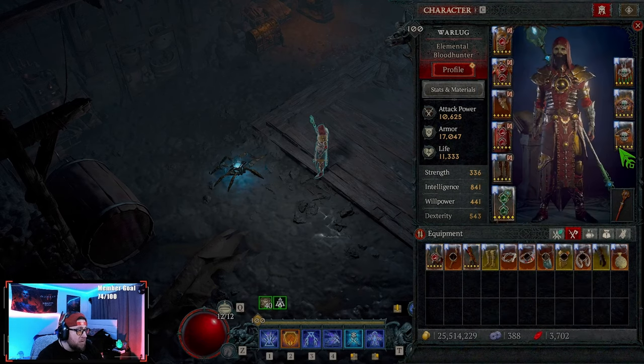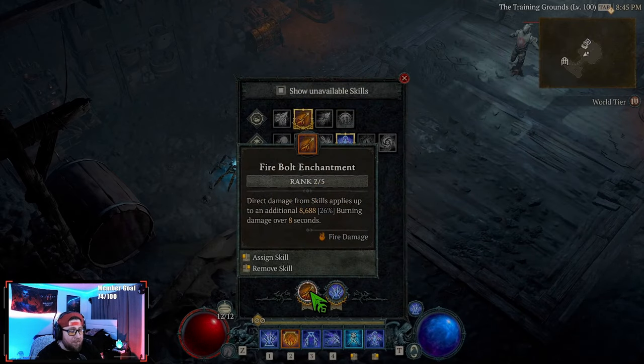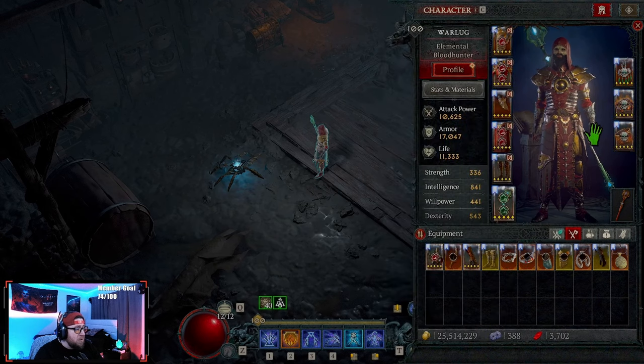We're doing Tal Rasha's for damage, and X'Fal's for our ring. X'Fal's gives damage-over-time effects a 50% chance to erupt for a burst of damage — our DoT is literally just our Firebolt enchantment burning enemies. The more attacks we do, the more burning stacks, and when X'Fal's procs, we explode for big damage around us. The cooldown and lucky hit chance is also important. If you don't want X'Fal's, move Ancient Flame to a ring, put Disobedience in the amulet, and run something else in the helmet slot.